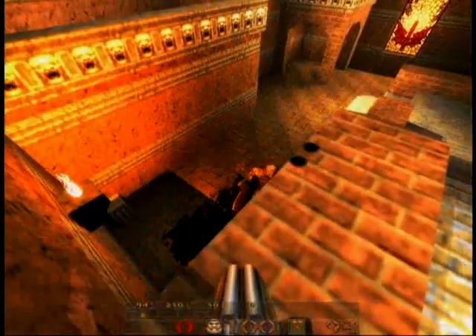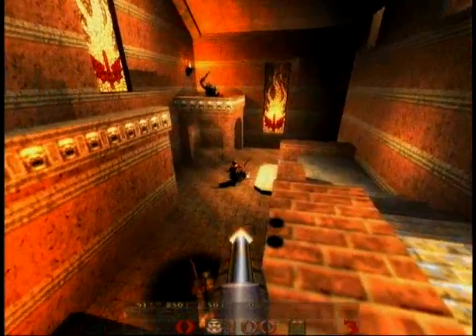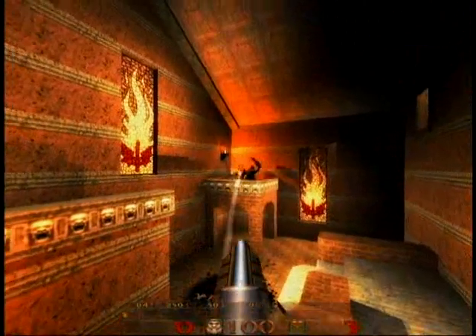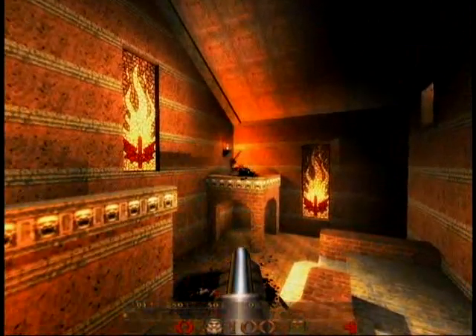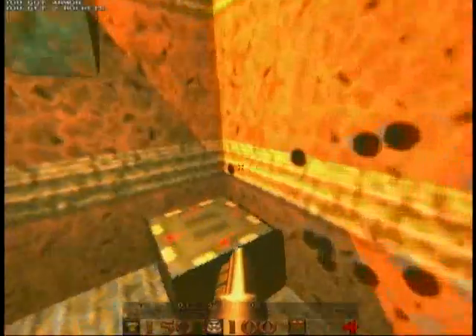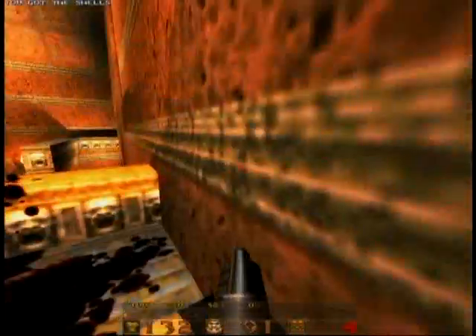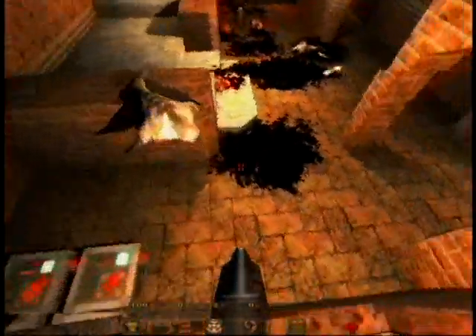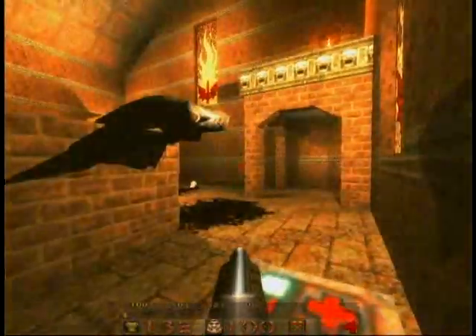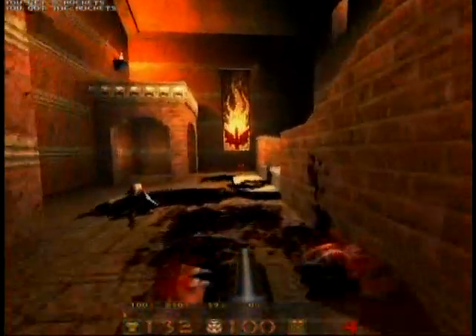Nice shot. See, it doesn't do much damage from here — takes several shots. Now across there I'll use this shotgun. There, I scored the critical hit. Yeah, he's toast. You can't pick up ammunition if you're reloading the gun or you've shot recently, nor can you heal. So the idea is that you can't pick up stuff in the middle of a battle. You notice how the healing works — you have to sit on top of things.